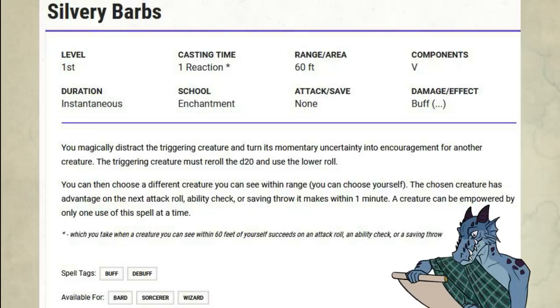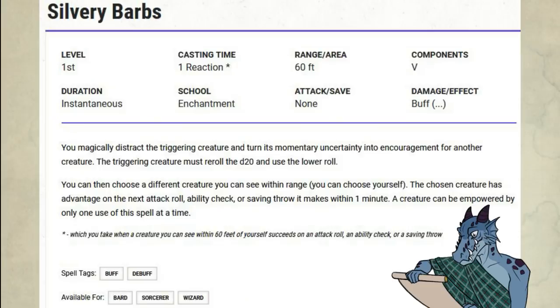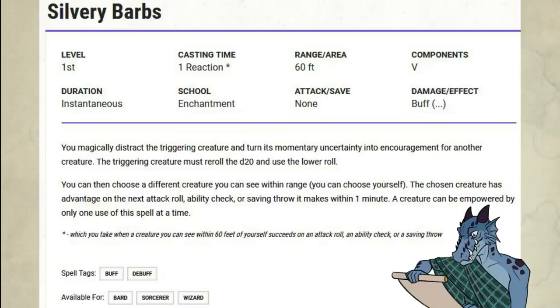Silvery Barbs is a first level enchantment, so you can get this through Fey Touched, which means it's really easy to get for every class. Normally only Bards, Sorcerers, and Wizards get this. You can also pick a background to get it for free, with also a free cast — though this is setting dependent, so chances are high this isn't an option at all.